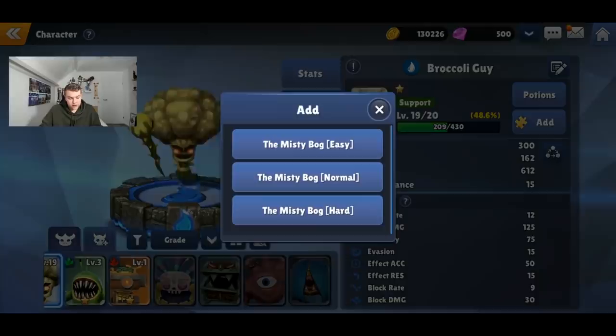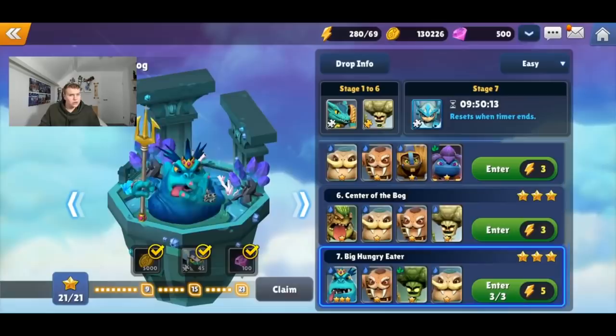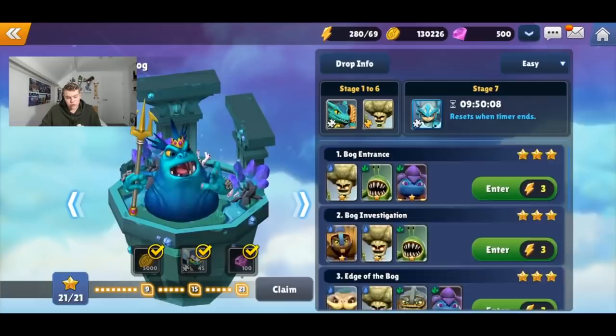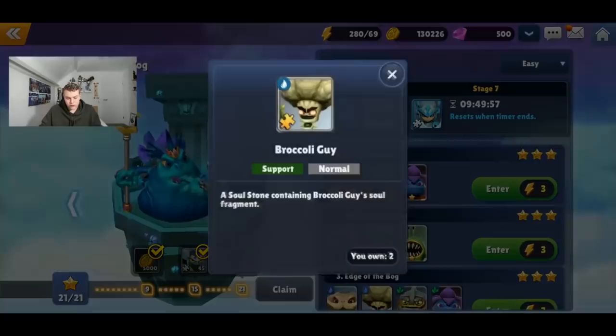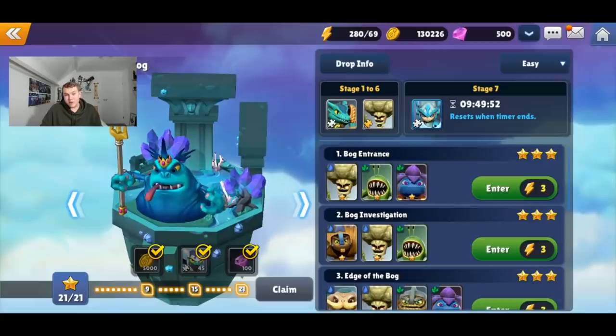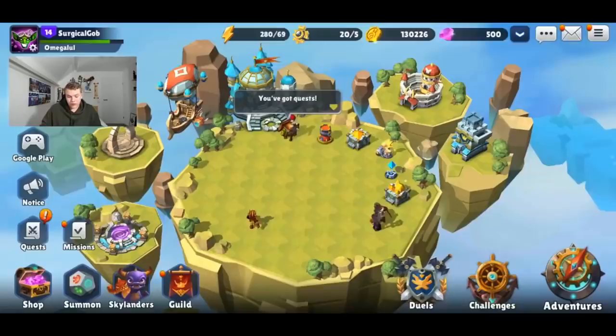The same farming method applies to villains. For example, Broccoli Guy shows locations like Misty Book Easy, Normal, and Hard. It doesn't necessarily matter which difficulty — check the Drop Info for which stage drops him. If it says Stage 7 for a character like Chill, you need to do Stage 7. But for Broccoli Guy, any stage works, so I recommend doing Stage 1 since it's much easier and quicker.